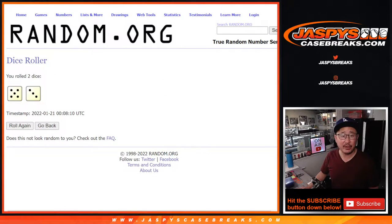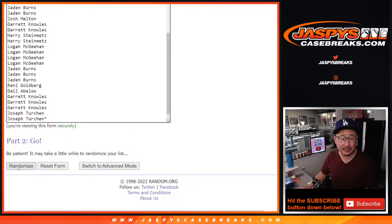Let's randomize it. Five and a three, eight times for names and teams. And then the second dice roll will be for the giveaway part. But let's do the break.